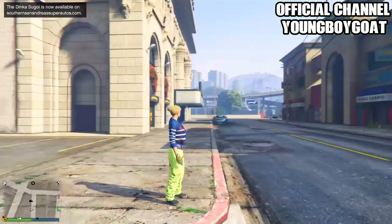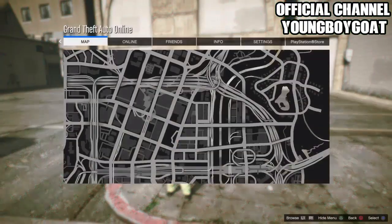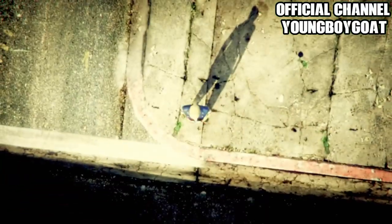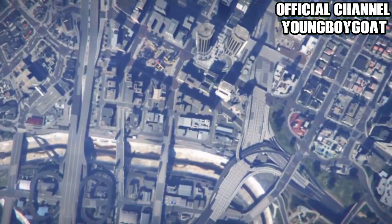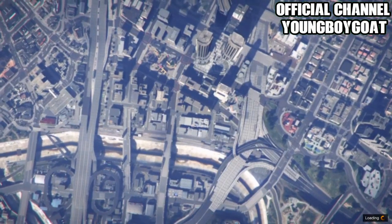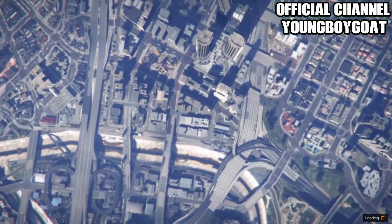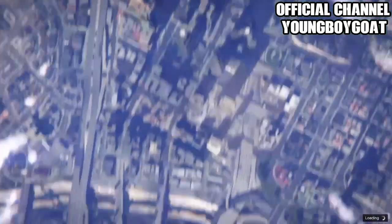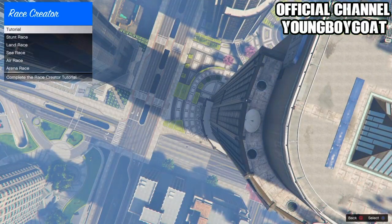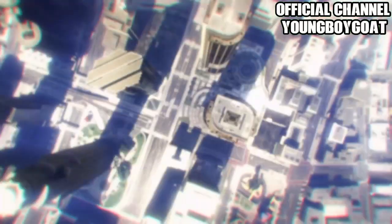After you've killed yourself, take the easy way out, then click pause, open up your map, go to online, go down to creator. Once you're on the screen, go down to create a race and make sure it's a land race — go to create a land race.